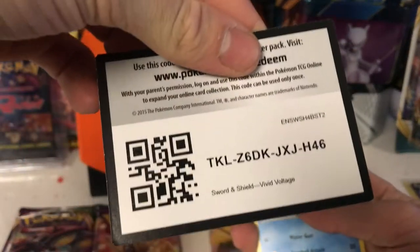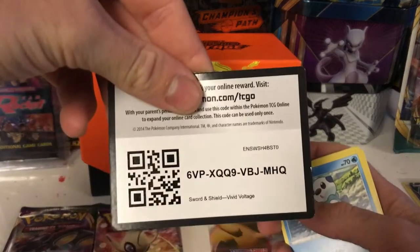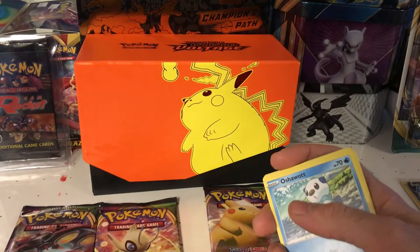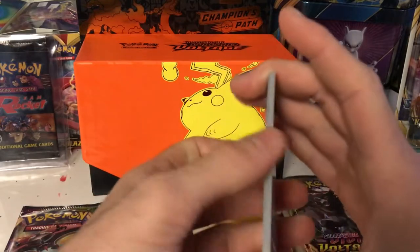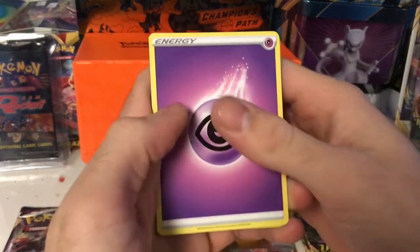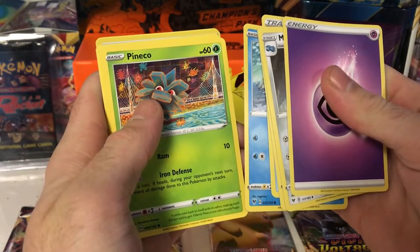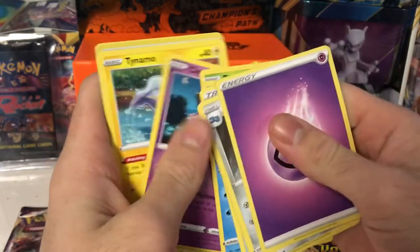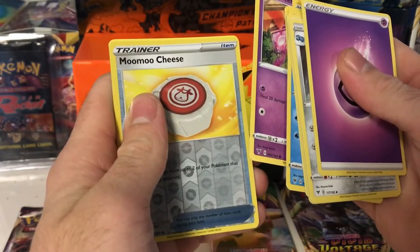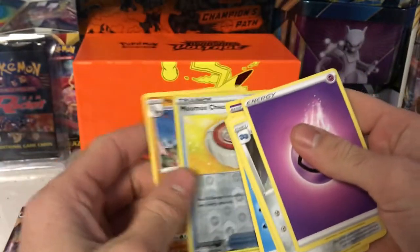Here is the code card — I'll show both of these since I forgot which ones I'd already shown. Pack three: Psychic Energy, Metang, Kakuna, Moomoo Milk, Oshawott, Pineco — I love the artwork — Clefairy, Tynamo, Milcery, reverse Moomoo Milk, and we got a Mudsdale non-holo rare! Let's go, lemons!